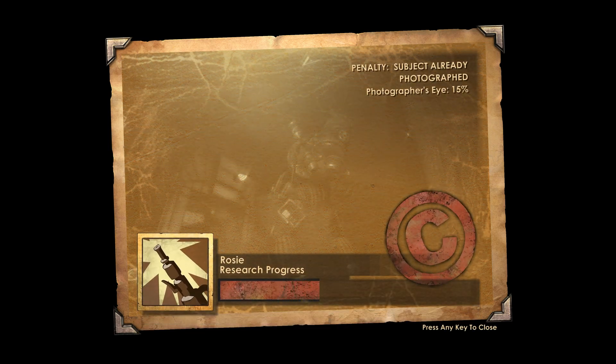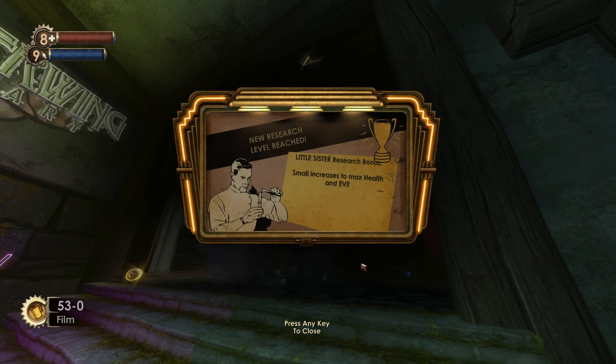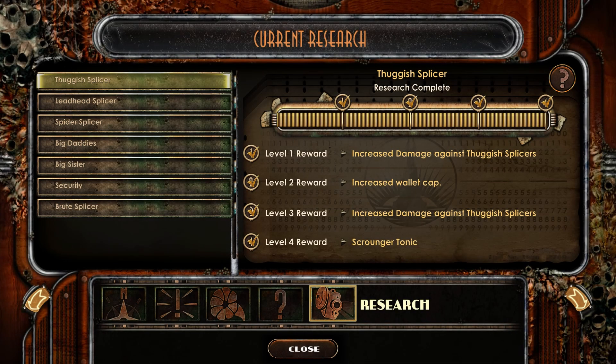76 could do something similar. Take enough high-quality pictures of a Deathclaw and take 10% less damage from their melee attacks. Snap a herd of radstags and maybe they flee less often. And film a Scorch Beast taking flight, and Todd Howard personally phones you to request you buy another copy of Skyrim.